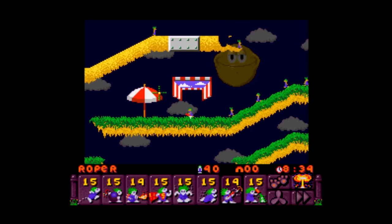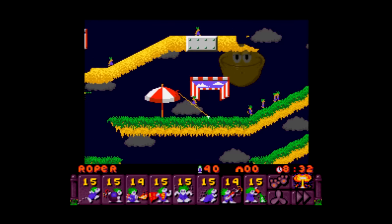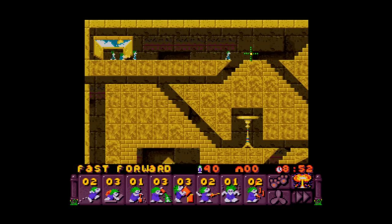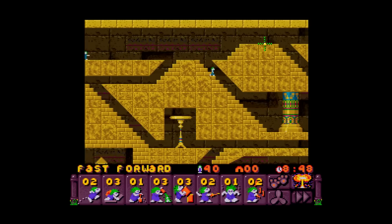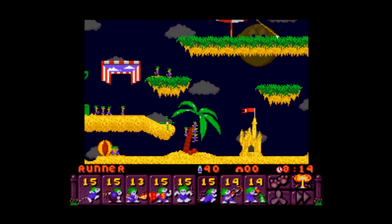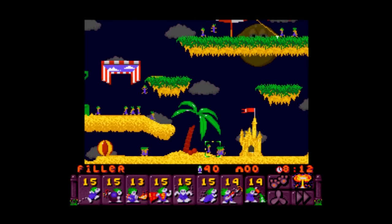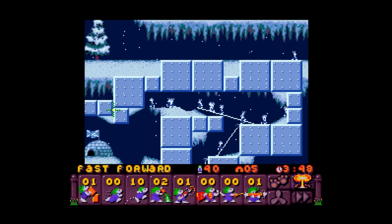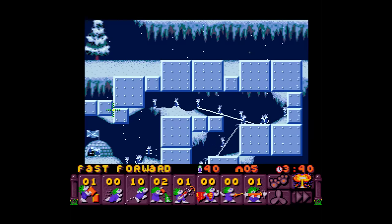Lemmings II is compatible with the SNES mouse, so you can feel free to use that if that's more comfortable for you. You can also use the Super Scope to play—all you do is use Lemmings as target practice. Unfortunately I wasn't able to get this to work because I don't have a Super Scope, but I still have to mention it. There are also lots of quality of life improvements, like being able to pause by holding down the A button, scrolling through each Lemming by pressing X, and a fast forward button so you don't have to sit waiting for your Lemmings to complete the map.